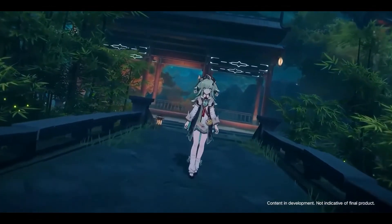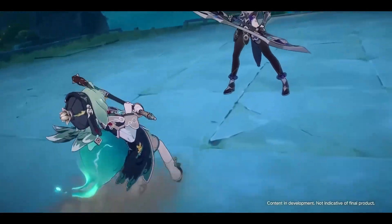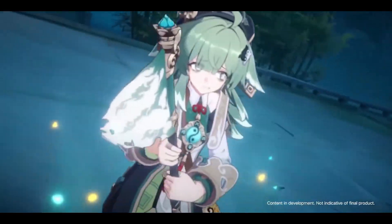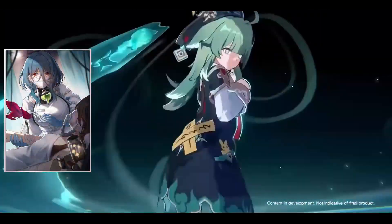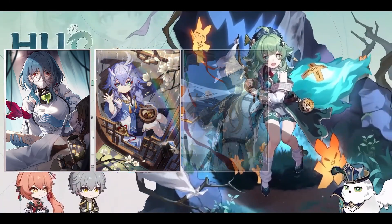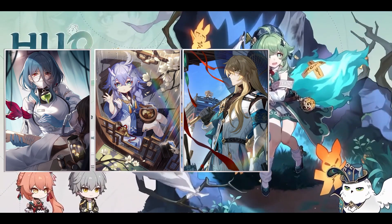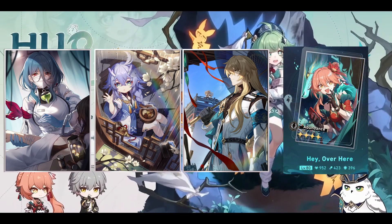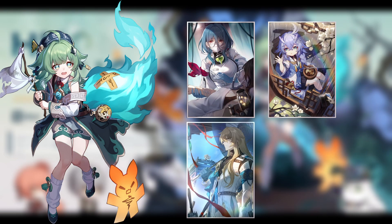When looking at this weapon banner, unless you can make very much use of the niche scenarios that these light cones fill, you're better off trying to use other light cones on your Huohu. This could include Post Op, which provides up to a 16% energy regeneration rate; Bailu's light cone, which increases your max HP and outgoing healing; and Perfect Timing, which increases your effect resistance and outgoing healing. Not to mention, we also have the new Event Light Cone that's releasing, which is essentially a baby Bailu light cone. Instead of pulling for her light cone, I'd much rather you pull for Huohu but try and go for other light cones. If you don't have any of those available, the Event Light Cone would be plenty.